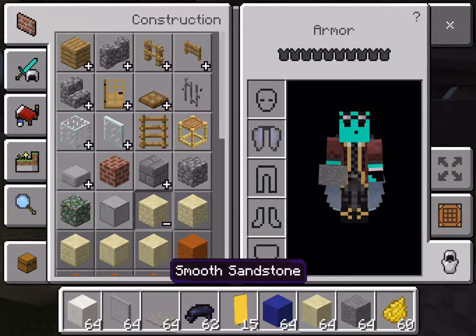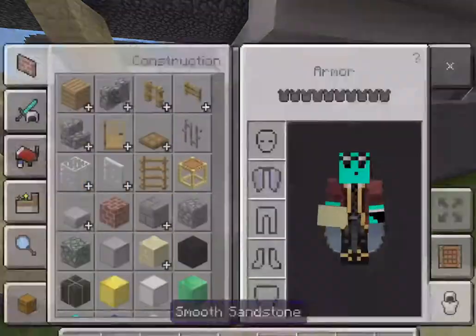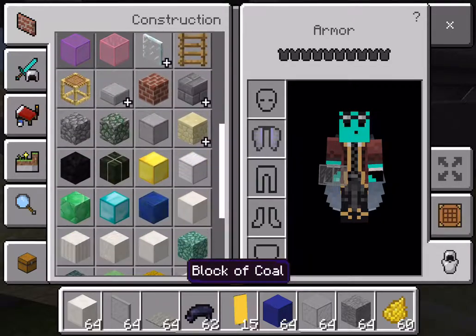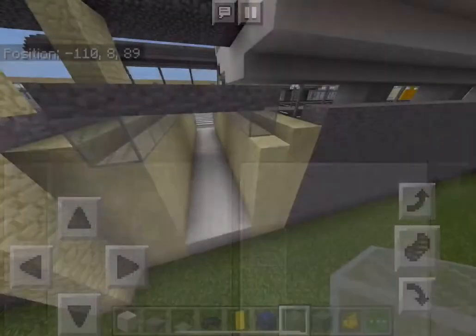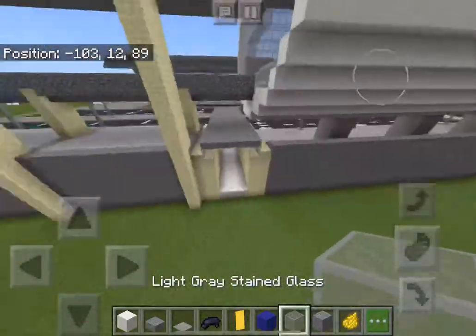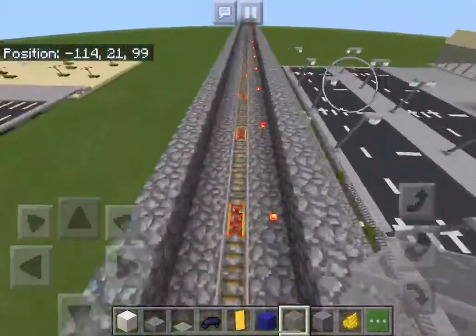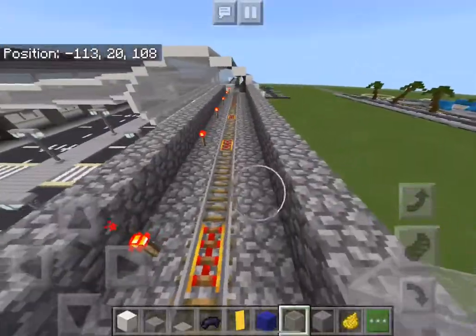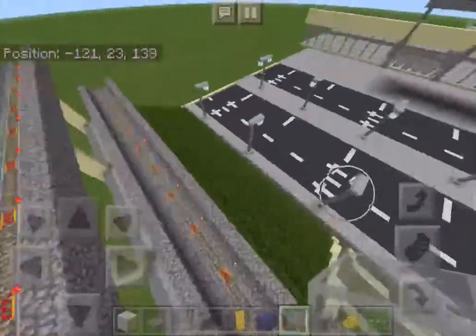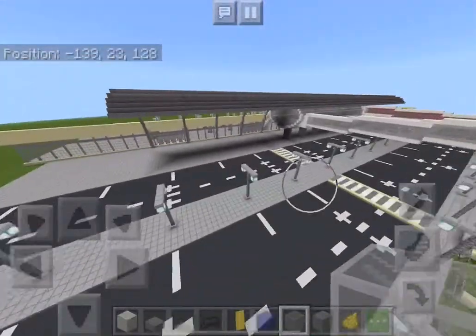I'm using the default Minecraft texture pack because I'm not the biggest fan of the new one — I really don't like the sand texture in the new pack. I've also gotten some work done up at the train station, adding a train alarm so we can have some proper trains there.